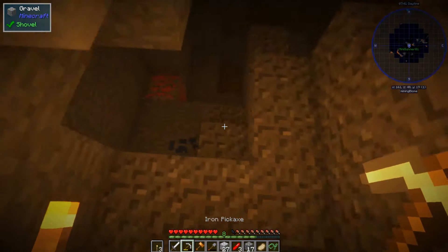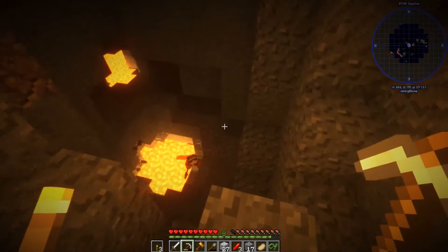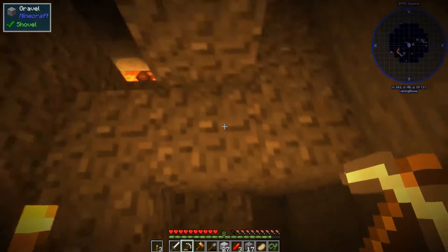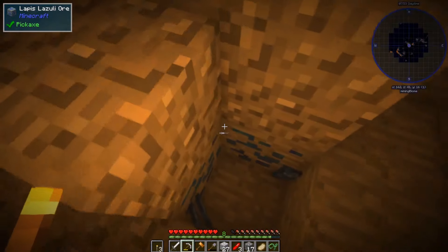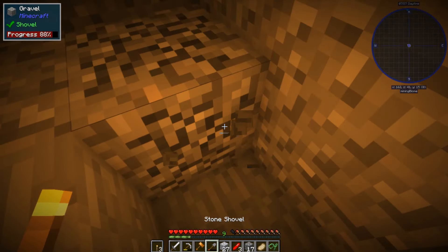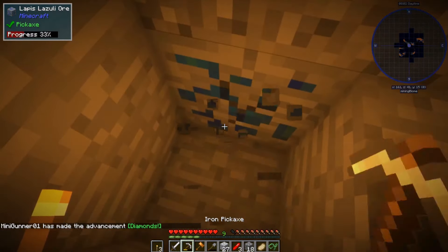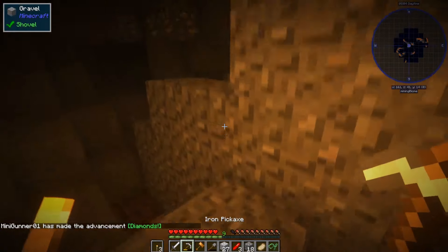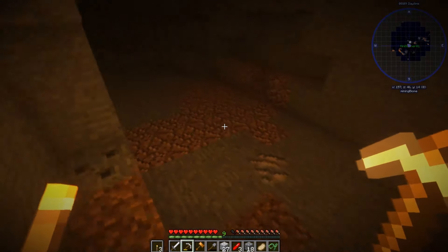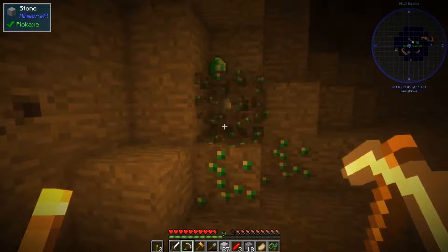I prefer to get a bunch of ores if I can. Lava! I did see that. That is way too tempting. Oh there's diamonds there! You get it. I'm going to get rid of the pick just so I've got more room. Oh I can get it. There we go. The pick didn't burn — I accidentally threw it in the lava and it didn't burn! First diamonds!